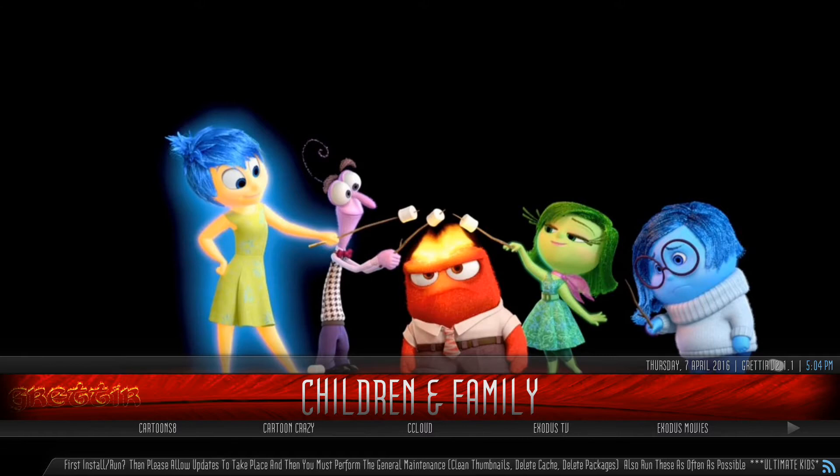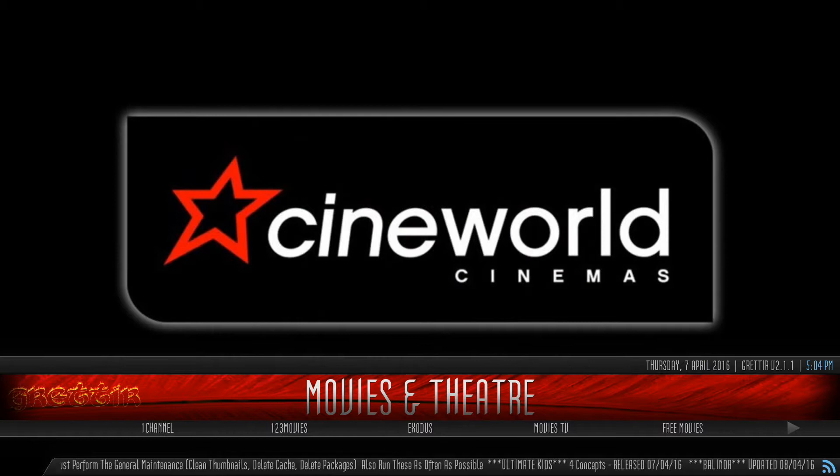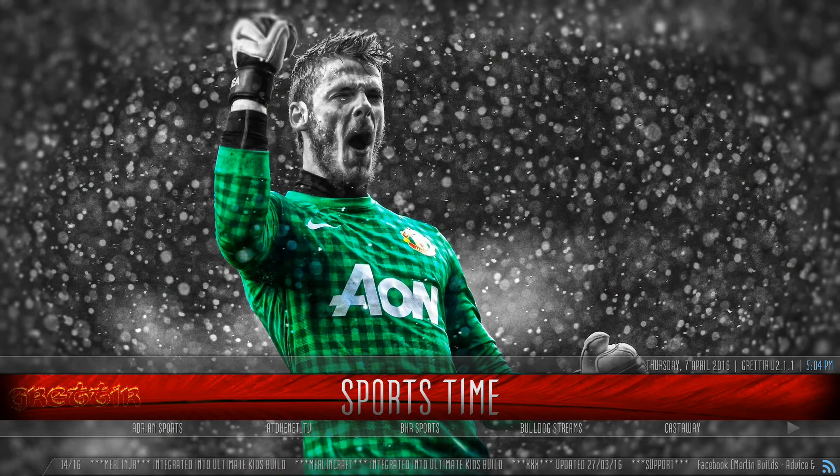Everything is kind of sorted as you would normally have — you got children and family, your live TV and catch-up. The backdrops are pretty cool too. A lot of times they kind of fall into the same deal where they look the same, but at least he added some color and difference to it. You have your music section — jukebox, music source, cloud, SoundCloud old school, and concerts. I'm always down with music. Good picture too — whoever captured that in the first place, pretty good camera.